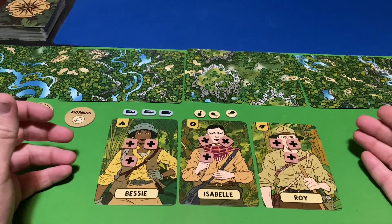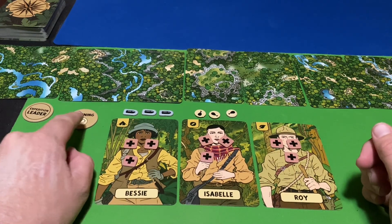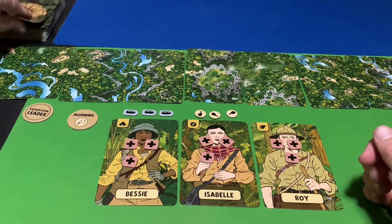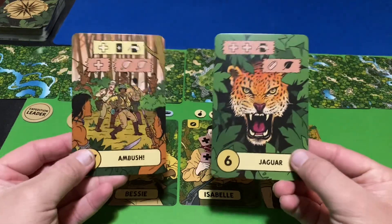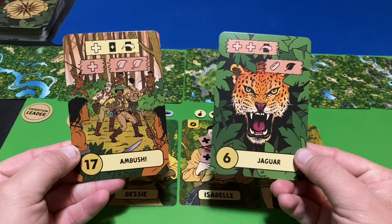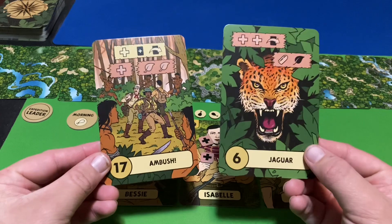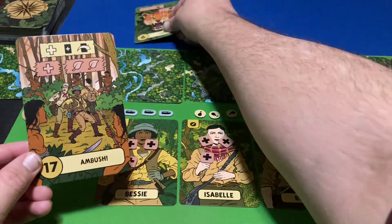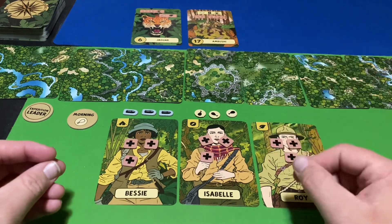We start with the morning phase. In solo, the first thing you do is draw two cards. We have two cards here: the Jaguar and the Ambush. During the morning phase, we have to put them in numerical order — so the Jaguar would go here and the Ambush would go here.